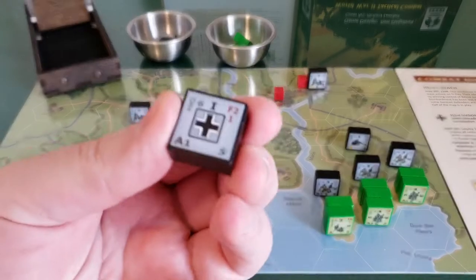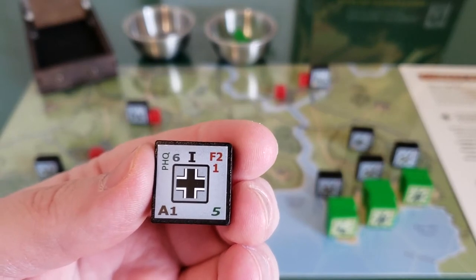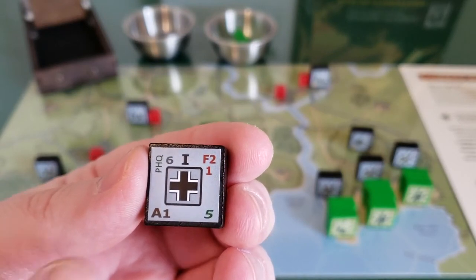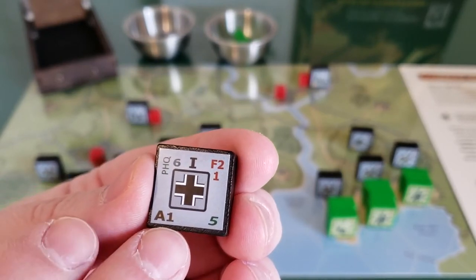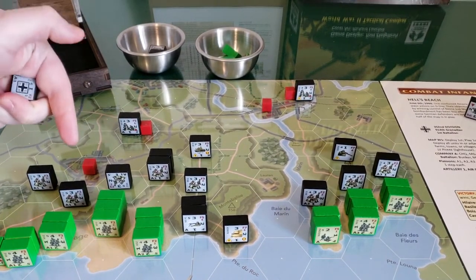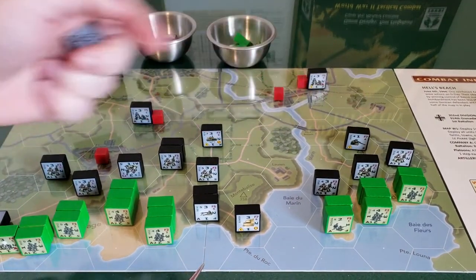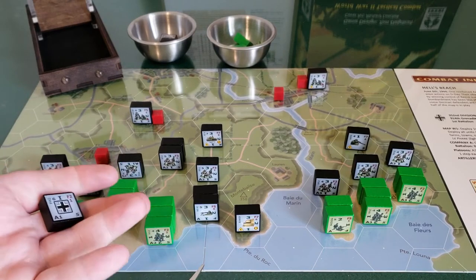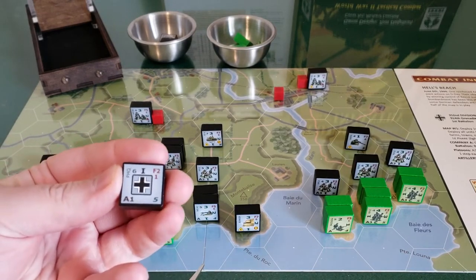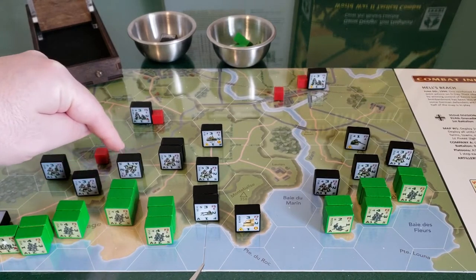So I drew first platoon. I've set up the platoons lined up — first platoon, second, third — for both Germans and Americans, just to make it easier as I'm drawing so I can see the general area where that platoon is. First platoon for the Germans — you can see these three units up here.